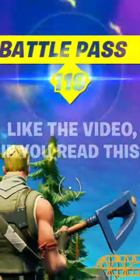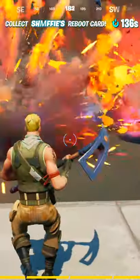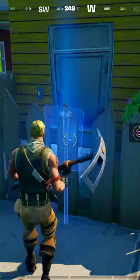Doing all of this will also level you up and gain you battle stars. Now collect five cars and destroy them — they drop an item you need to collect five of. Then go to Pleasant Park and place three ghostbuster signs.